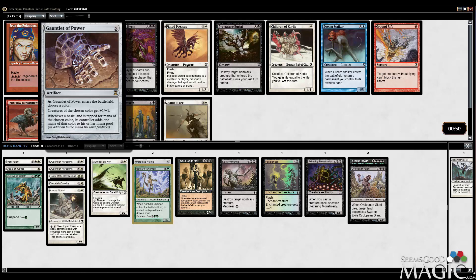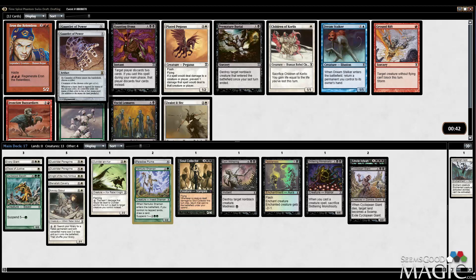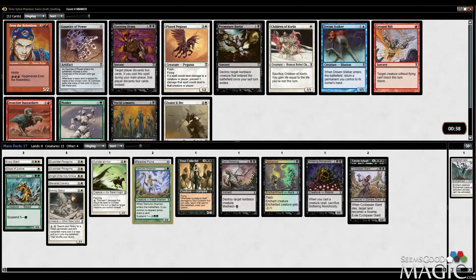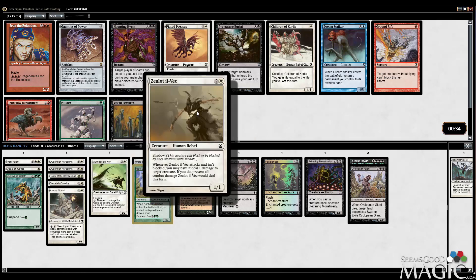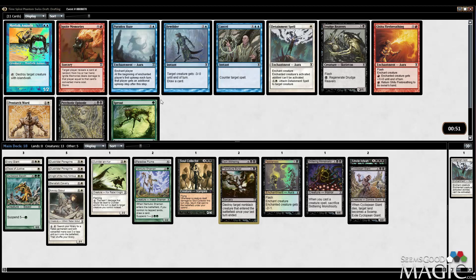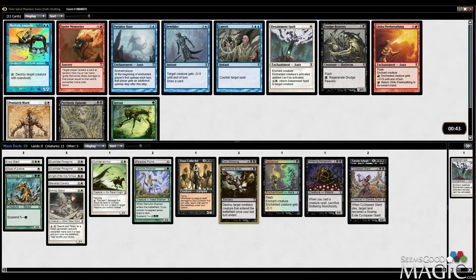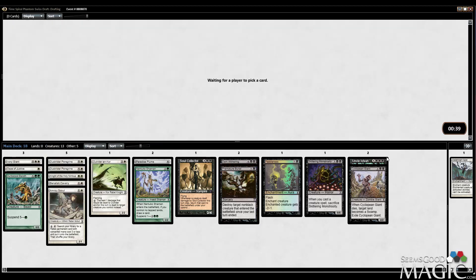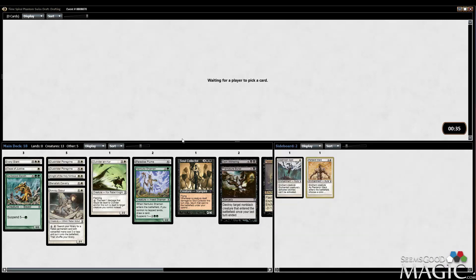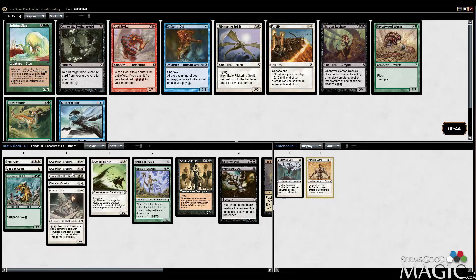Gauntlet of Power does not actually do what I want it to do in this format, so I don't think I'm going to take it. Premature Burial is a great removal spell. Zealot Ilvec is fine too, but I think I just take the Premature Burial. Merfolk Assassin. I think I just take the Pentarch Ward — I don't think I'll play it, but okay. This set is probably part of the reason why Wizards stopped printing protection. Protection. Protection. Protection. These are uncommons, but still pretty good.